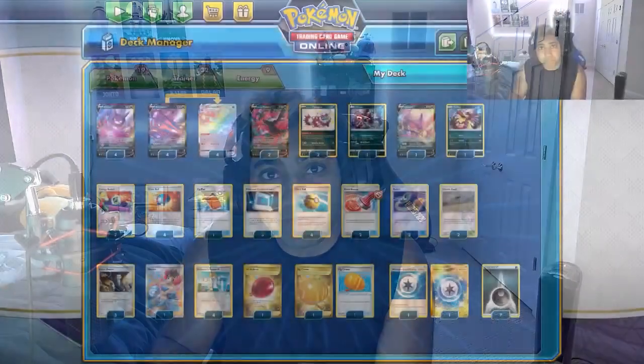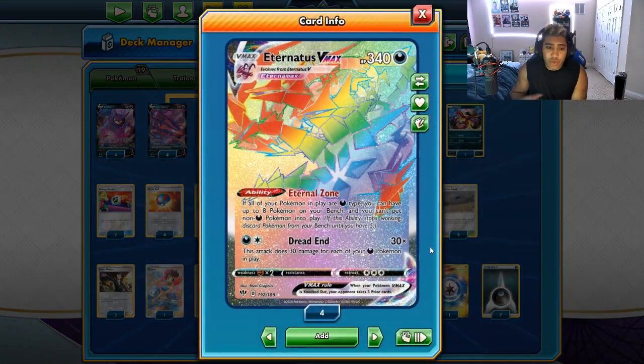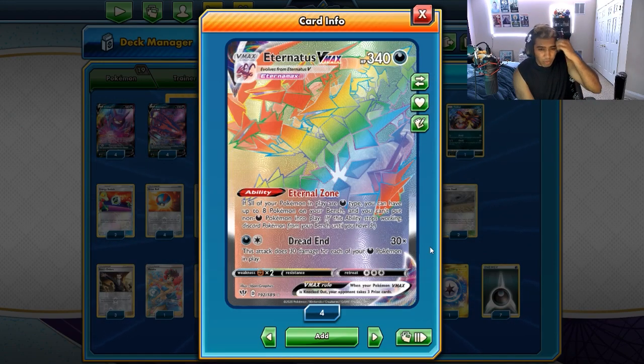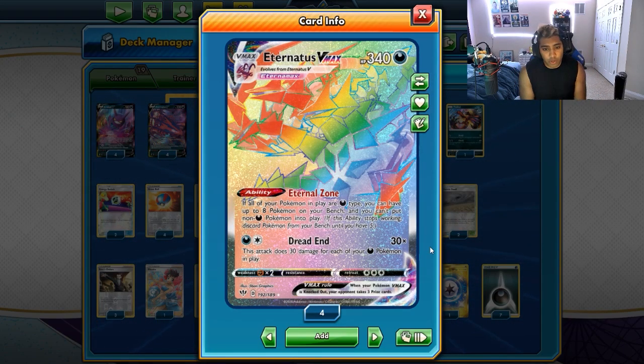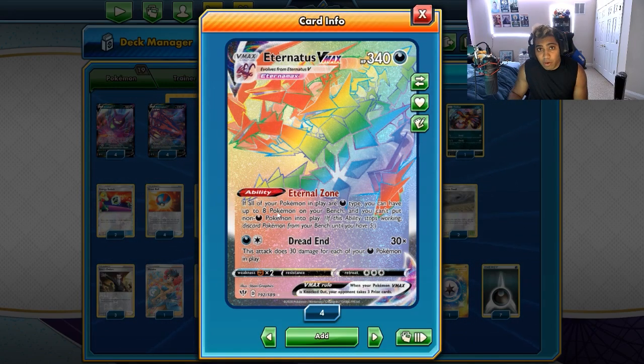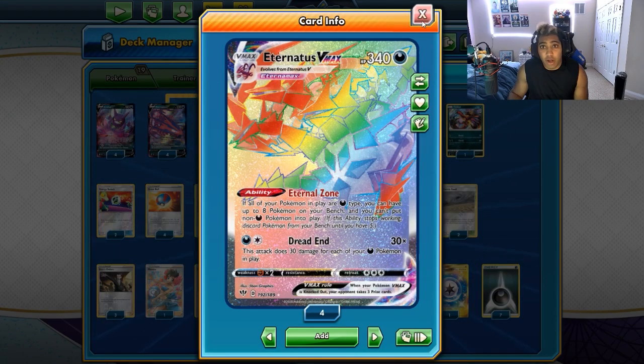The deck will always have a place in the meta, even with cards like Galarian Moltres, and I'll tell you guys why the deck is still very strong. So here we are - Eternatus VMAX. The Eternal Zone ability means as long as all your Pokémon are Dark type, you can have up to 8 Pokémon on the bench, but you can't put non-Dark Pokémon on your bench. You can use Eternatus to have a bunch of Pokémon on the bench and use Dread End to deal up to 270 damage. Very strong off the bat.